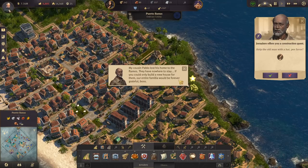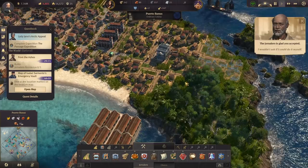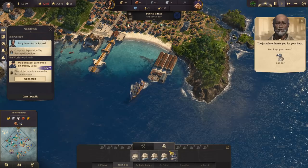My cousin Pablo lost his home to the flames — they have nowhere to stay. If you could only build a new house for them, our entire familia would be forever grateful. What do you want me to build? An extra house — a Jornalero residence. There we go, it's his new house. Hey, give me a condor.